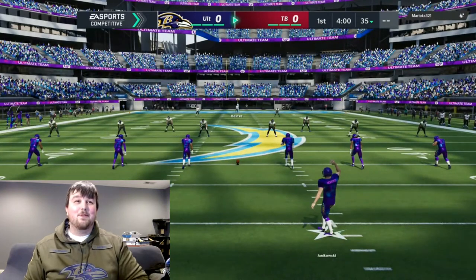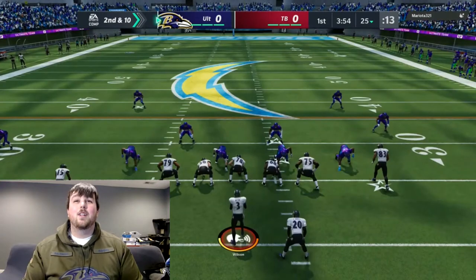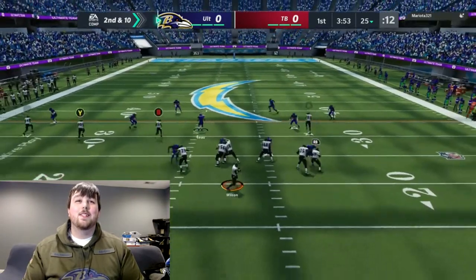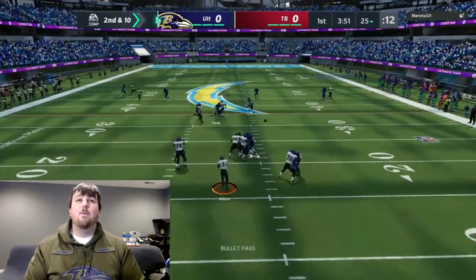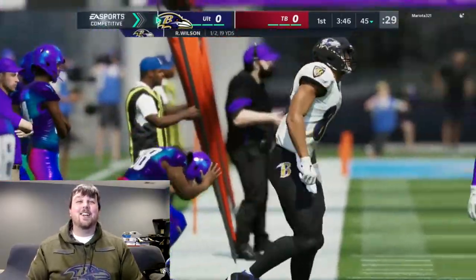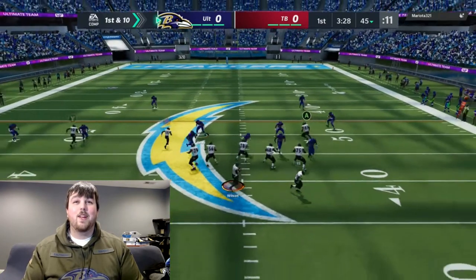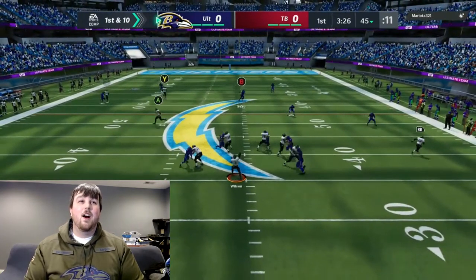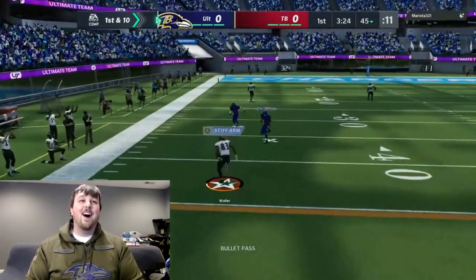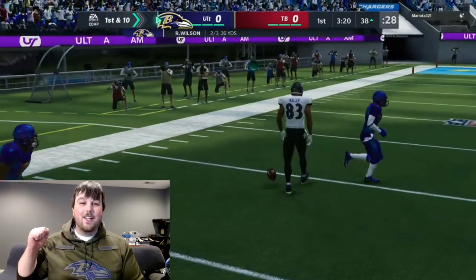We're going to be force-feeding the ball to our two Team of the Year players. Let's see what we can get open. Darren Waller with the nice catch on the sideline! Diggs is running a straight-up streak — we're going to see if we can get the ball into his hands. We end up hitting Darren Waller wide open, making the nice first down.